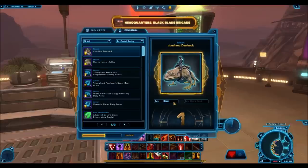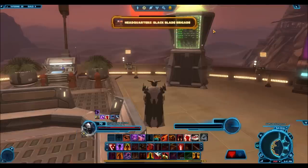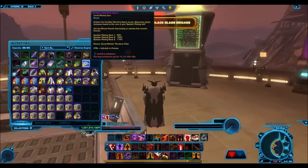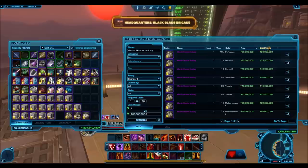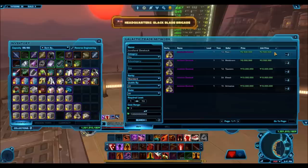The Corellian Stardraft Spark was another bad drop, because it comes out of the Plunderers packs and it's one of those kind of bad gold mounts that didn't sell too well back when the Plunderer packs were available. I'm not sure where it's going for on the GTN now, but even if it's going for a high price, I doubt it sells at that high price. It's not one of those popular mounts that people are willing to pay high prices for.